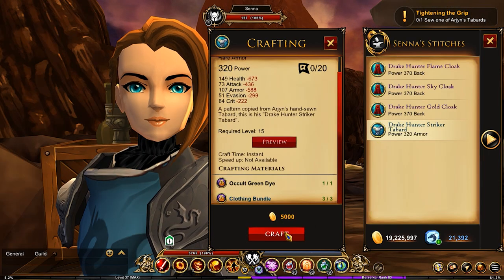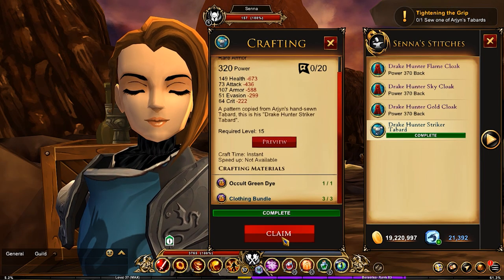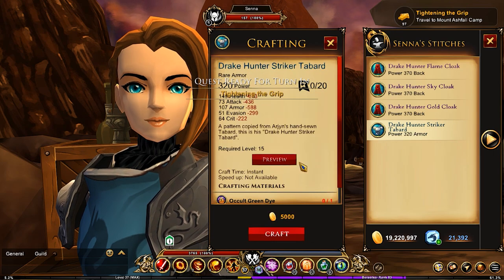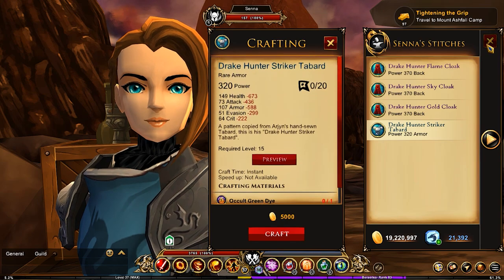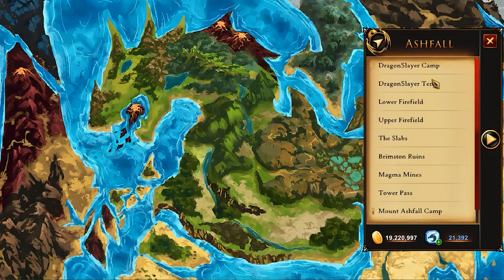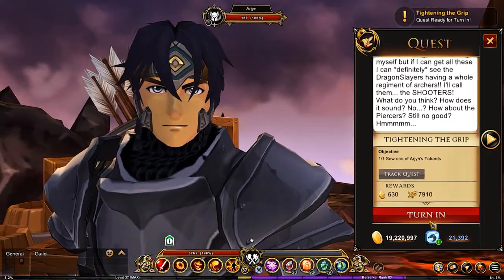Once you get what you need, you can craft the tabard — and it was instantaneous, not a long timer. So good to know. We can head back to Mount Ashfall and turn that quest in.